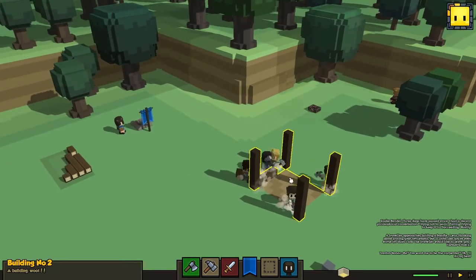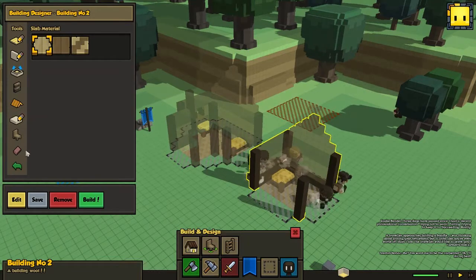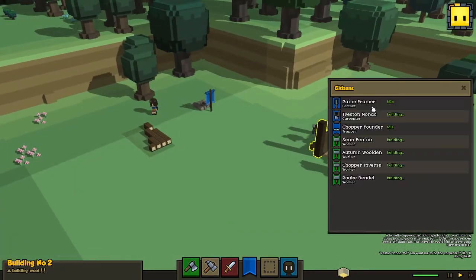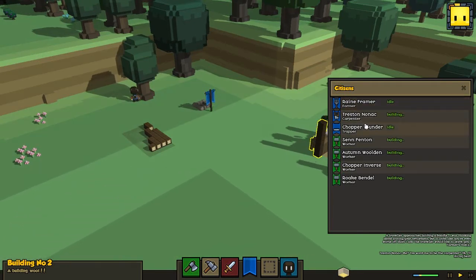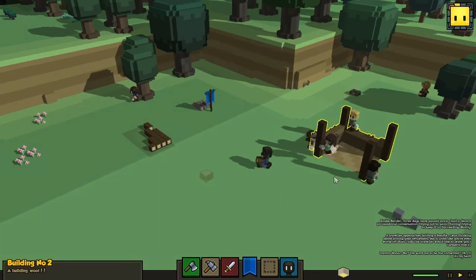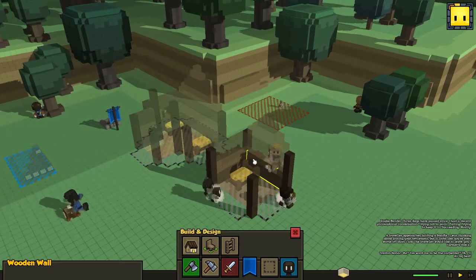So this will be our first house. We can design our own houses, and we should also be able to save them as our own templates. That's definitely something we're gonna try out as well. But we should set these guys to work - the trapper's work is set. And Tristan needs to get a workshop so we can actually start making the things we need to get this fully done.